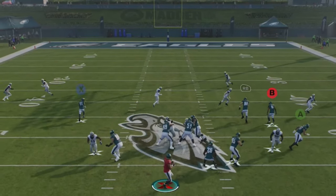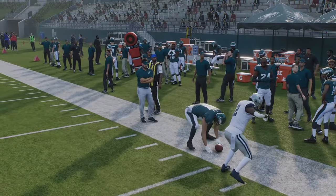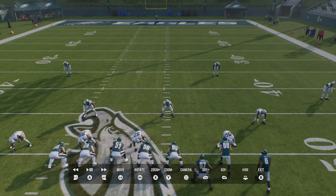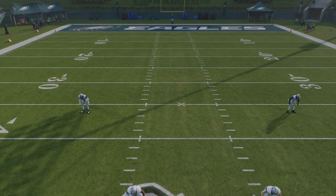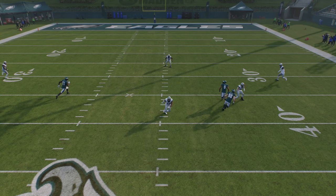When reading what zone coverage you're looking at, that comes down to watching the safeties. Every time a play starts, watch the safeties — right here one safety dropped down and the other rotated over, which is typically a Cover 3 look. You want to watch the safeties and see what they do. One dropped to the outside and the other rotated over, while the cornerbacks dropped back — so it's an obvious Cover 3. That's how you tell what you're looking at after the snap.